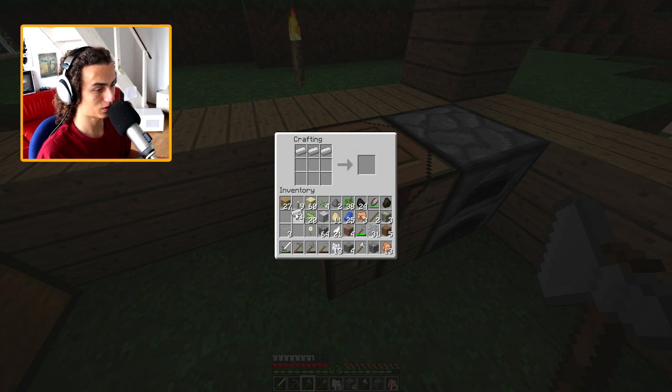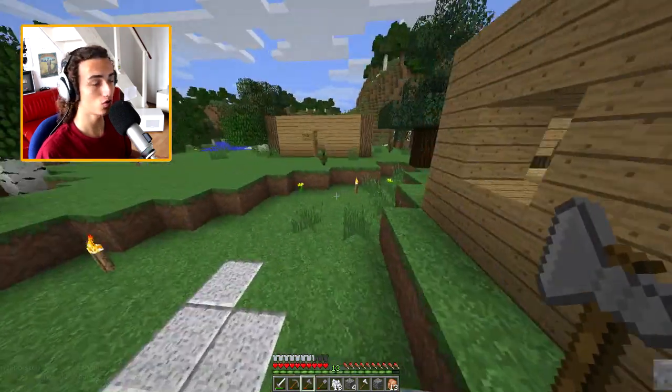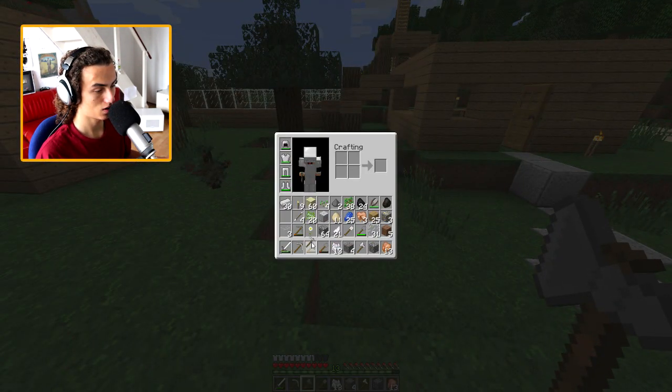We're gonna craft some new materials after we dump all the stuff we do not need. So let's craft some materials. We're gonna work on our house today because our house is still not finished, but it's almost finished. We do not have enough sticks for that spade, so let's create some more sticks. We have some new stuff now for an amazing house over here. Let's switch all these material thingies over here.